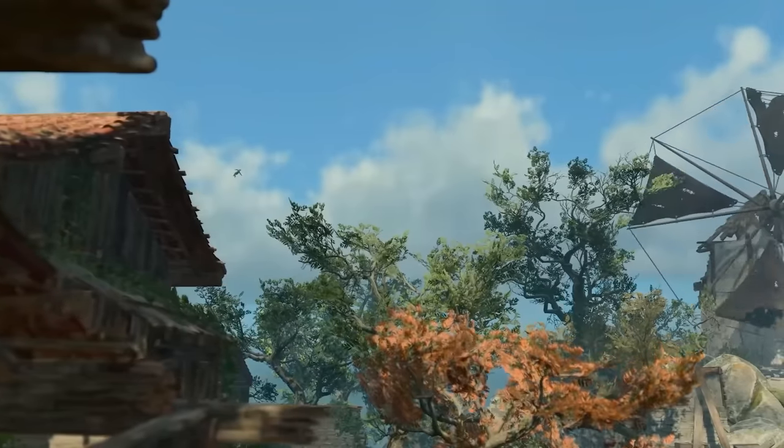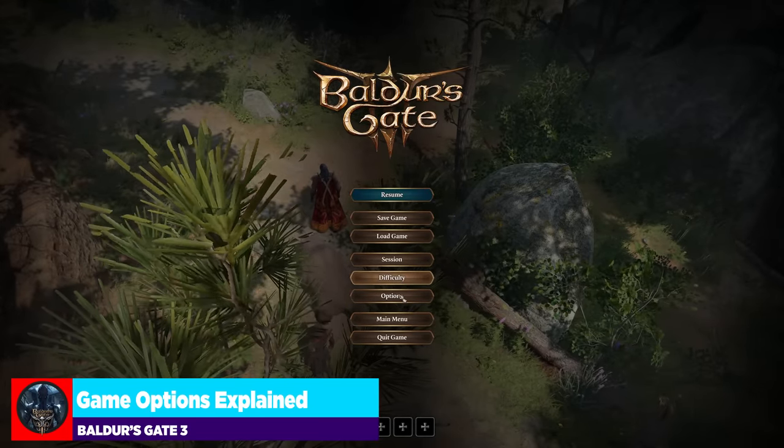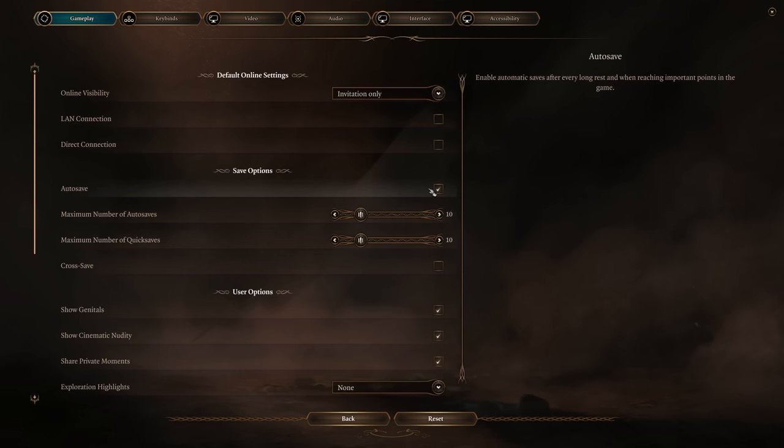Loading into the game, one of the first things I want to do is jump into the options menu. There are some big things to look at first. Your save options: definitely put on auto-save, but turn down your max number of auto-saves and quick-saves because it's going to cause a lot of save bloat and take up a lot of space. Unless you really need to jump back 10 quick-saves, I think setting both of these to 5 is a pretty safe number.